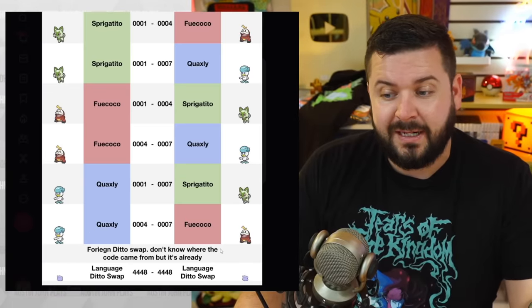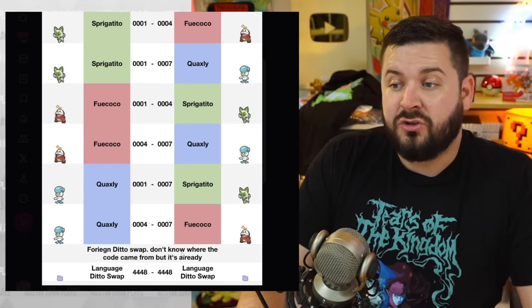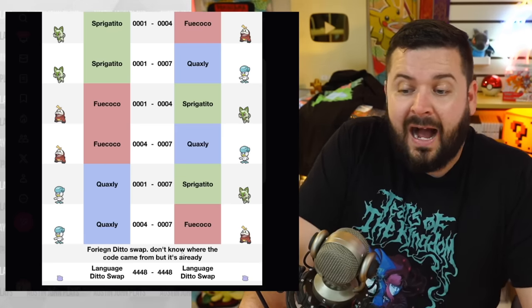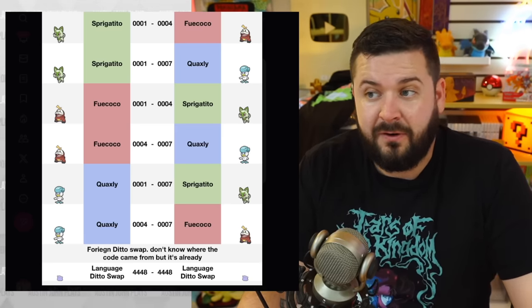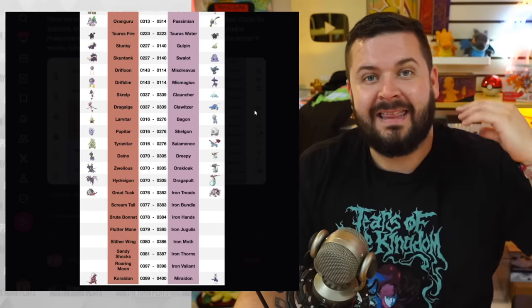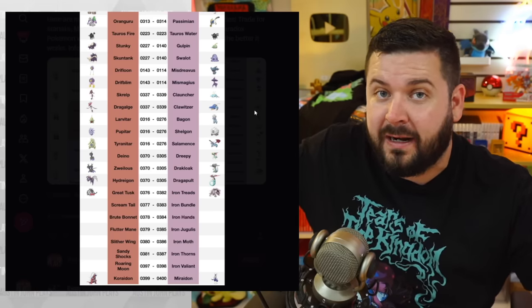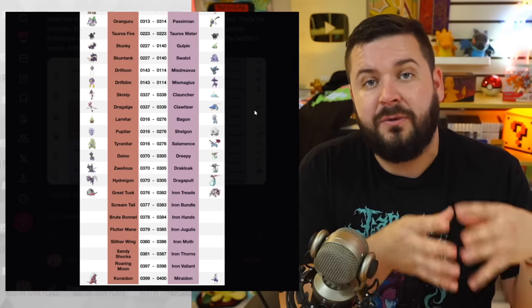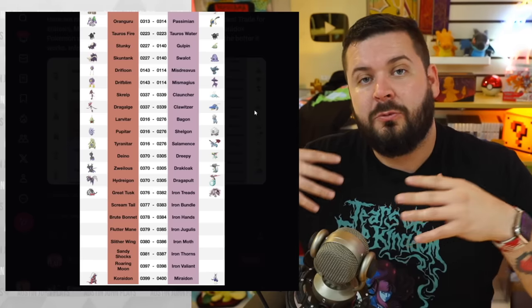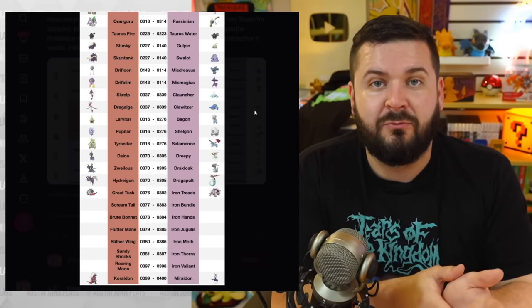Back when we first did this, there was a foreign Ditto code included in the 4448 swap, and so many people were able to get foreign Dittos very easily. It brings me joy to see people able to exchange this information — just like the Mewtwo raid online, the more people who follow the same information, the more effectively we can all play together without needing a second platform like Discord chat rooms.